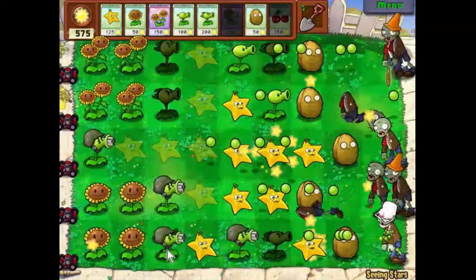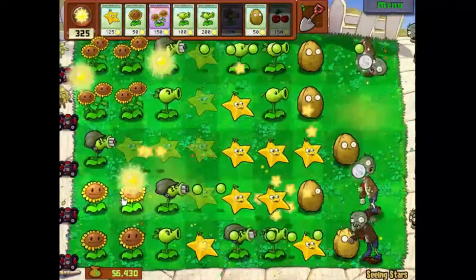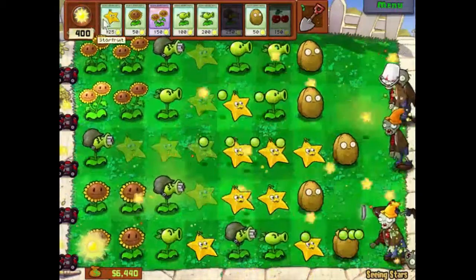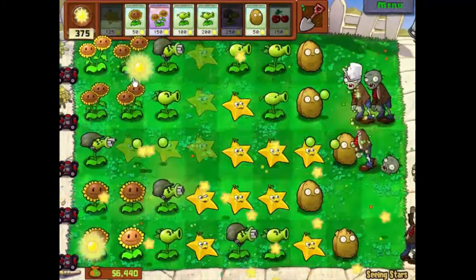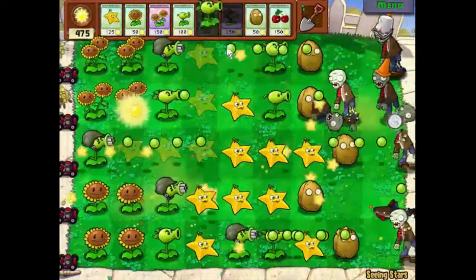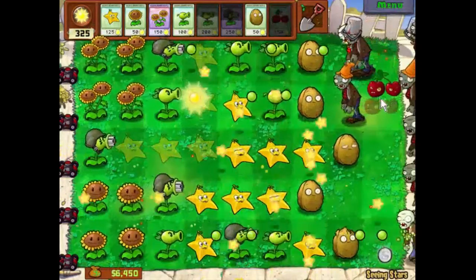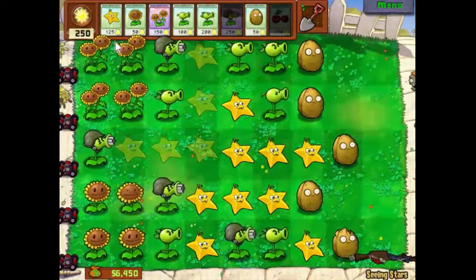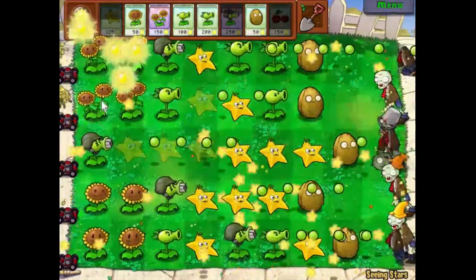We can get another Gatling here, I think. Another star fruit. Let's get this pea shooter upgraded. Too many bucket heads — let's get rid of some of them. I thought there was going to be a large wave coming there, but looks like we're alright.